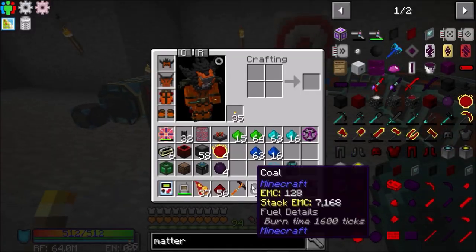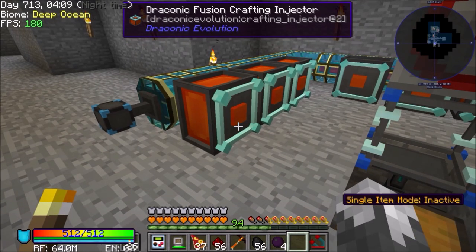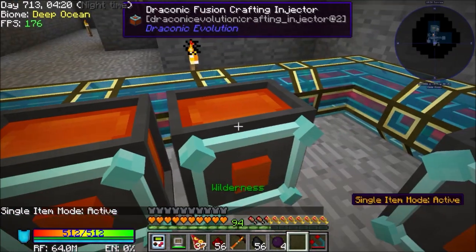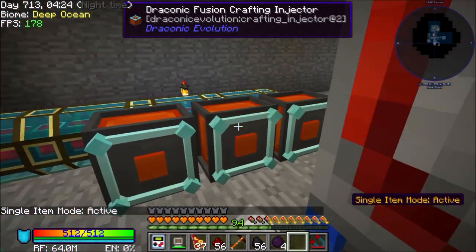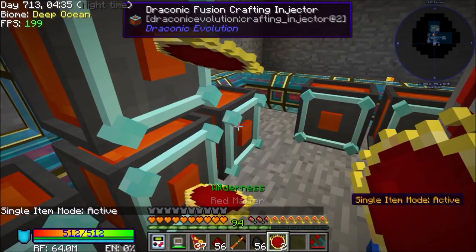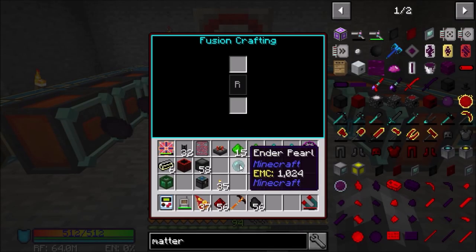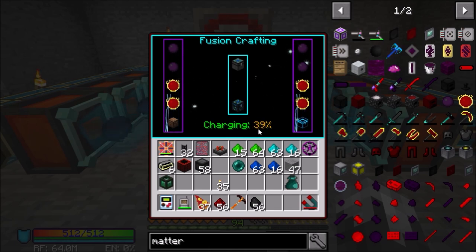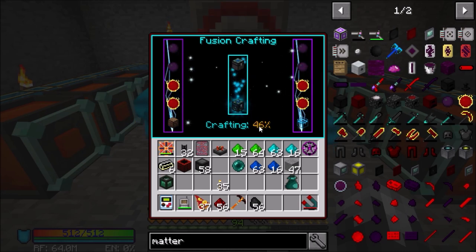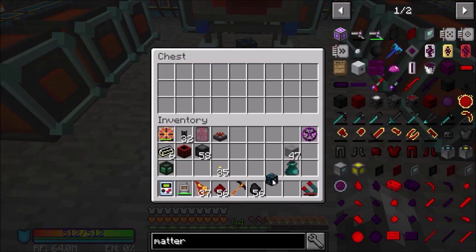So I put all those in the one. I'm going to try something here — single item mode. Active, active, active. I didn't know that was a thing, we're going to try it out. That does make this a whole lot easier! Dirt chest, crystal chest — that should be everything we need. Come on, I don't have my wand with me. There we go — Energy Condenser Mark 1!